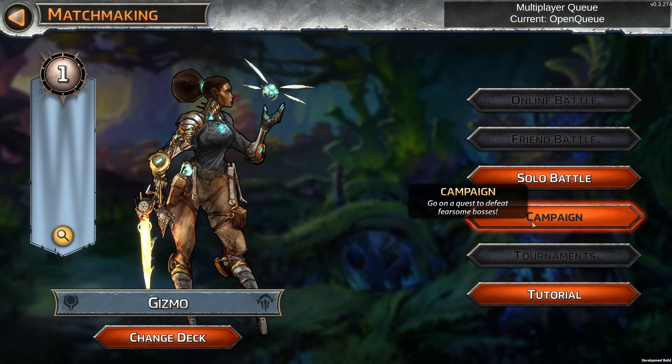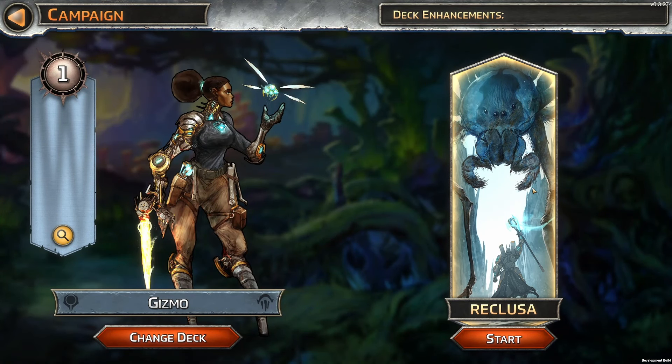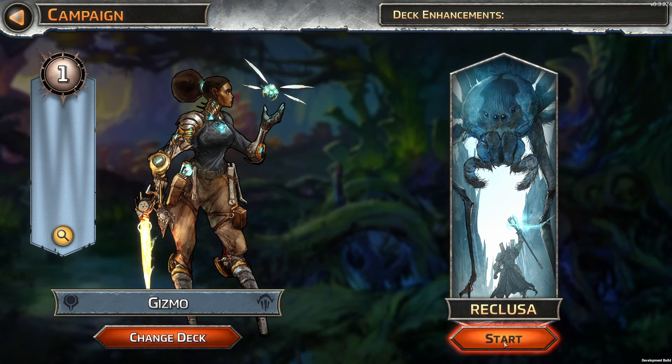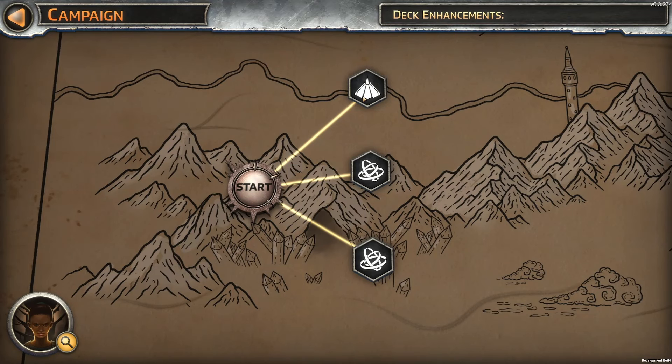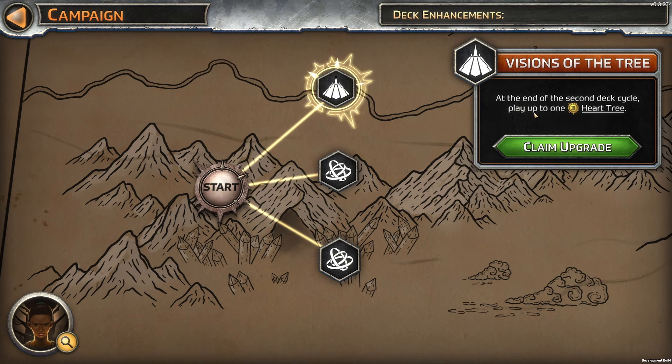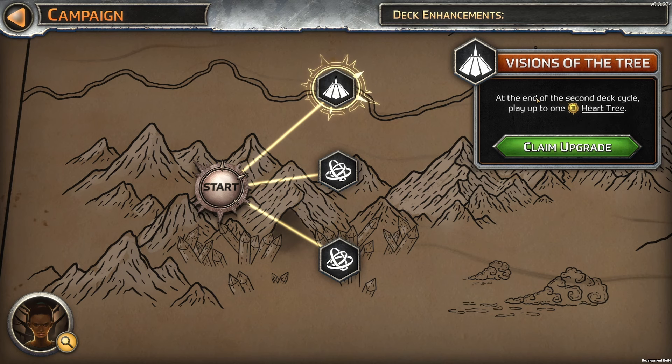So the campaign — I want a quest to defeat fearsome bosses. Reclusa, that's the boss I'm guessing. Welcome to your first campaign. You've got nodes to gain buffs and fight enemies until you reach the boss at the end. If you lose, you must start over. You can exit and continue the campaign at any time. At the end of your second deck cycle, play up to one three-heart tree. Give one of your creatures plus three health. When you gain health, give your creatures in this lane plus three health.